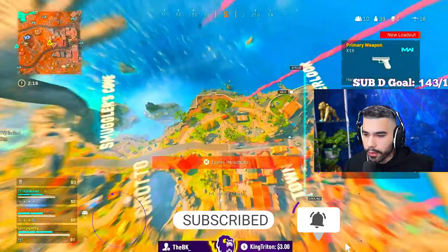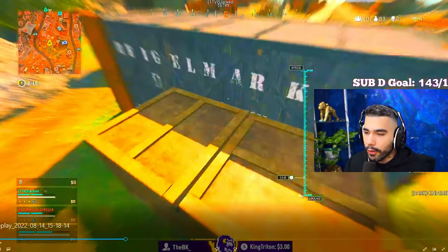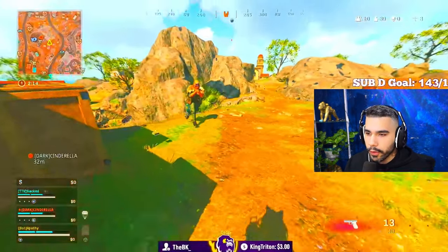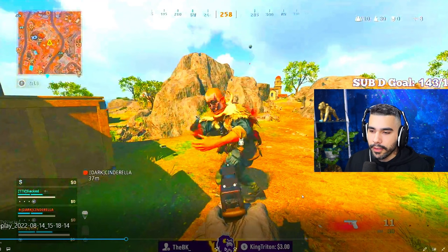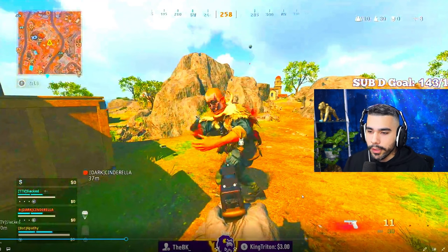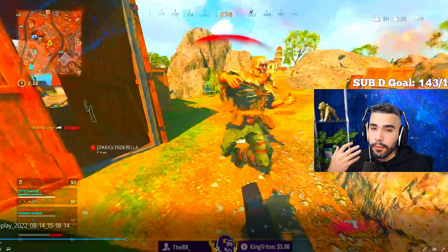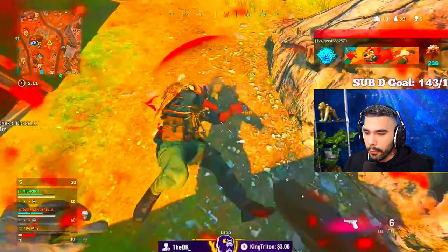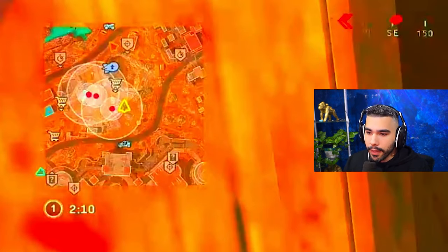Right off the rip we're going for a high kill game and we're going top grotto to find a lot of people. I see a lot of people landing here so I land on this guy and try to acquire a gun first, but he's going to challenge me so I challenge him back. Beating down got nerfed so I always go for pistol shots 95% of the time while he's beating me down, aiming for the head to get that extra damage and knock him before he can kill me with punches.